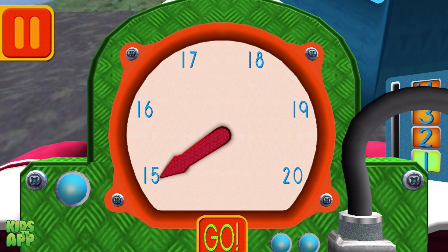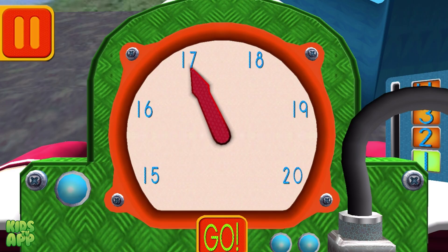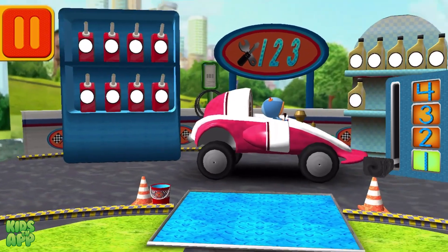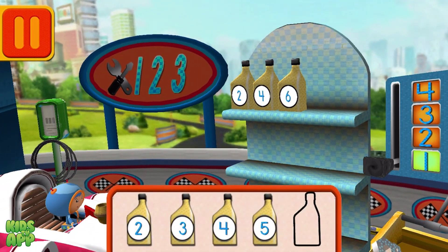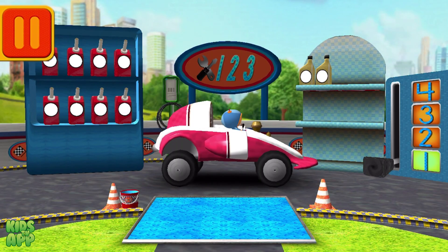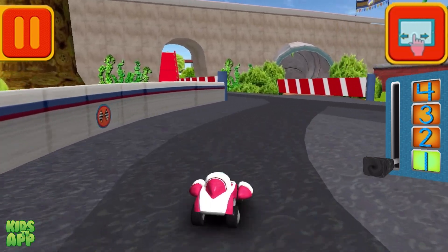We need 17 units of fluid to clean the windshield. Move the dial to the number 17. When you finish moving the dial, press go. Good. Next. Drag the oil cans into the right order from smallest to largest number. Woohoo! Great. Back to the track.